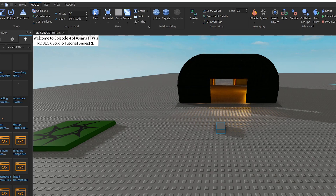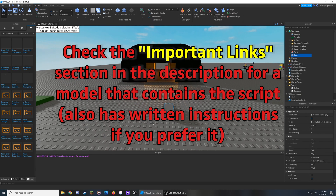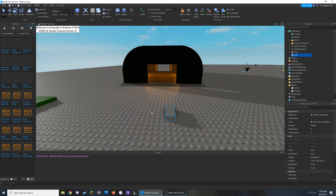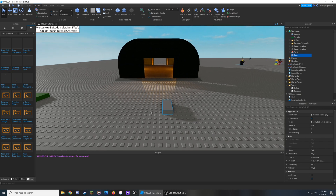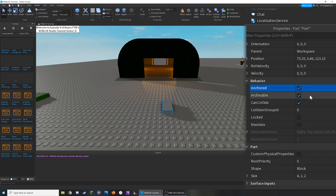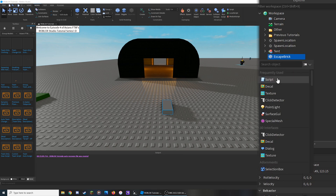Now we can add a part into the workspace by clicking Part at the top left through the Home or Model tab. We're about to write the script, which can also be found through the link in the description, but note that you will need to change things to make it work for you. This will not be the most efficient approach — I won't be using magnitude checking, Region3, or raycasting — but this tutorial is geared towards those looking to implement a simple solution. Select the part, scroll down to its properties, anchor it, and disable Can Collide so people can walk through it. Name it EscapeBrick, then hover over its plus button and add a Script inside.